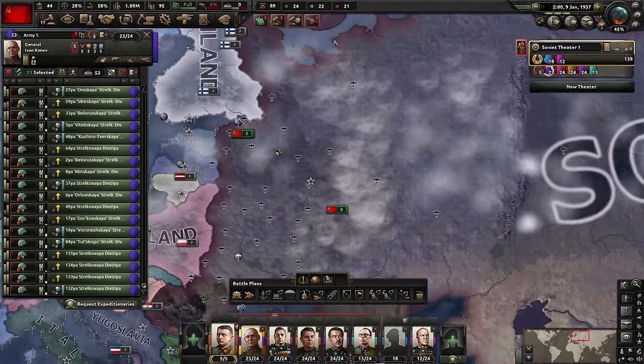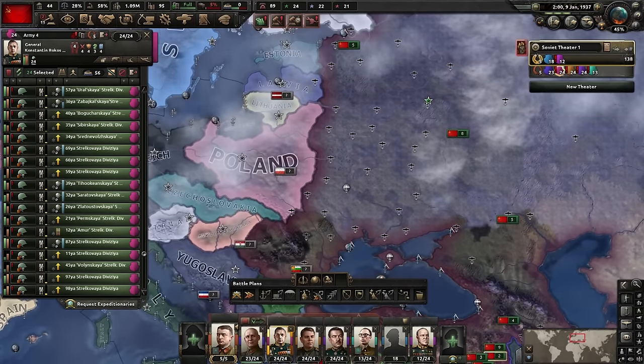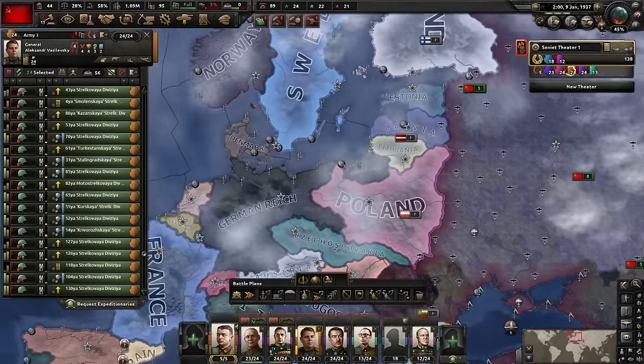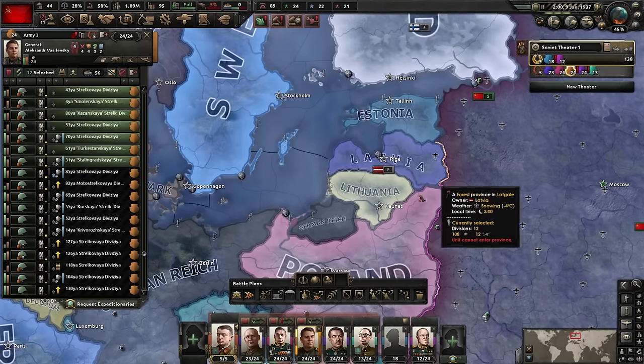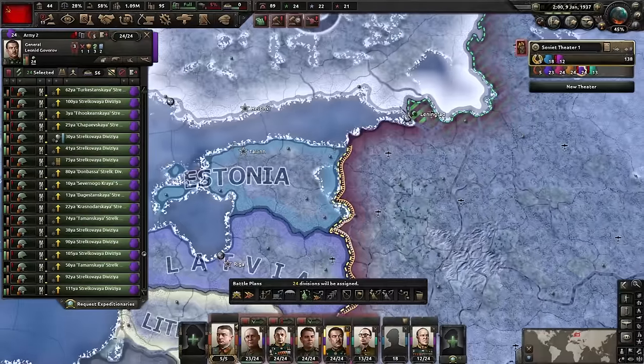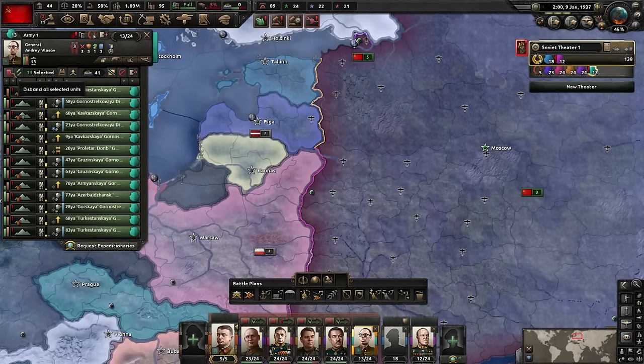With that done, we just need to wait for the civil war. I'll spread my army out a little to avoid taking too much attrition. I'll put an army on Poland, put an army on Iran, put half an army on Latvia and the other half on Estonia, and one more army up near Leningrad. As for the mountaineers, I simply delete them - mostly because that way the equipment goes back into my garrisons and fills out the rest of my divisions.